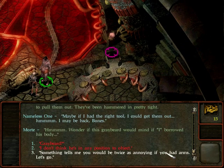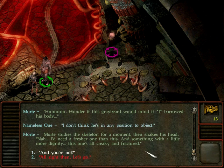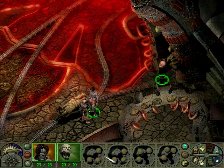I may be back. Wonder if this graveyard would mind if I borrowed his body. Morty studies the skeleton for a moment and shakes his head. Nah, I'd need a fresher one like this, and something with a little more dignity. This one's all creaky and fractured. Alright then, let's go.